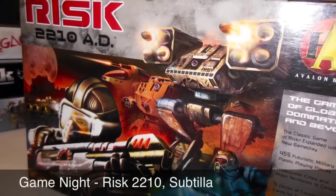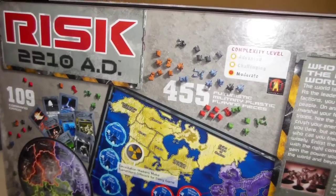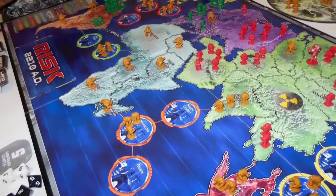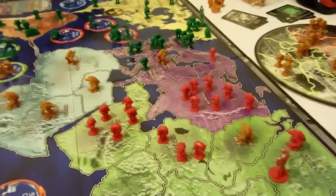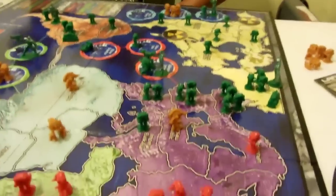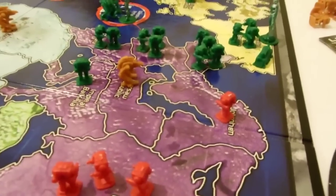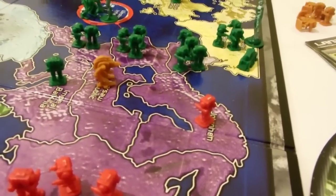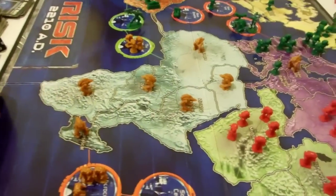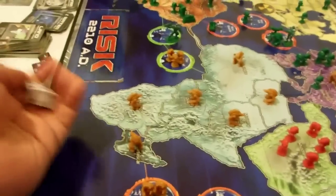Hey guys, welcome to Game Night! This is going to be an ongoing series of episodes where I just kind of let you in on the game night of my particular group. Check it out! This is our first play of Risk 2210 and we're playing a two-player variant. Right now Jesse's gonna attack my lone red soldier with his green guys. This is the first man-on-man action we've had during the whole game — usually we've been playing against the drone.